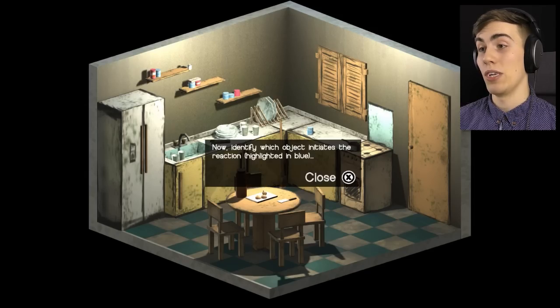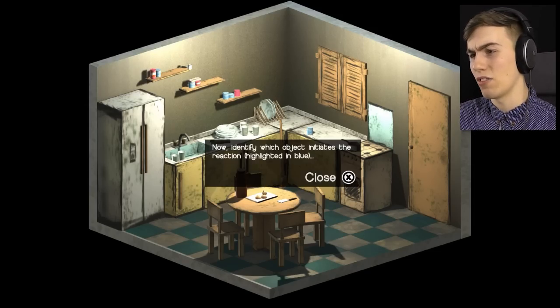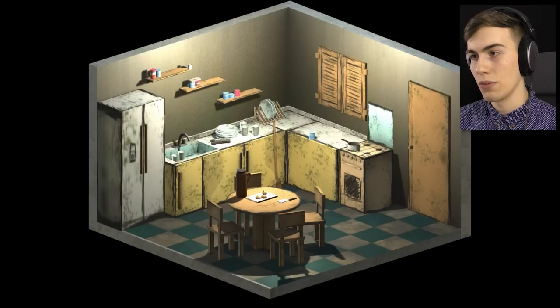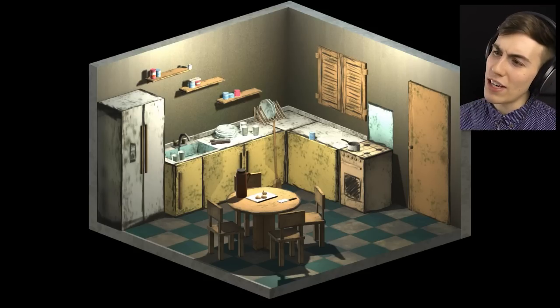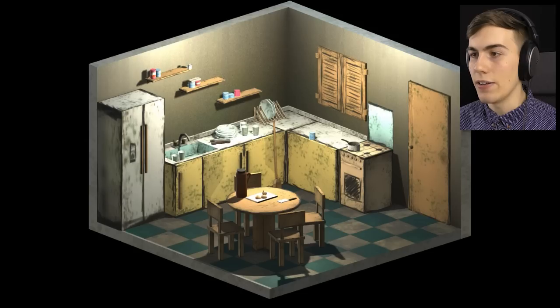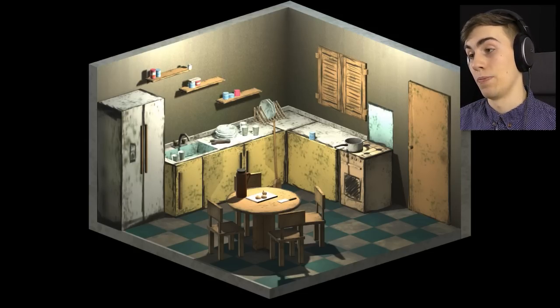We can change plates — we can put the plates like that. Now identify which object initiates the reaction, highlighted in blue. This one? Oh okay, so this one initiates some sort of reaction depending on where it is. So it's going to fall, right? What can I do with the broom? That's like a freaking optical illusion now. What the hell is happening here? Let's try the pot. I don't know how any of this stuff is going to do anything, but if I move enough stuff I'm sure it's going to do something, right?